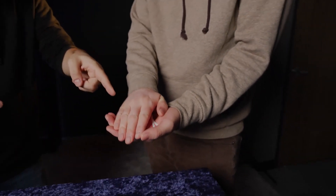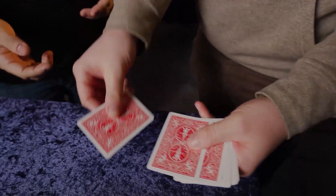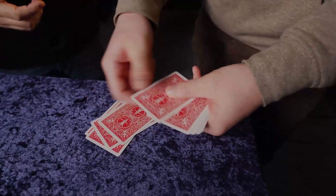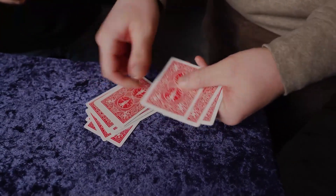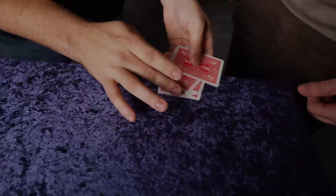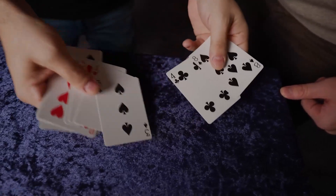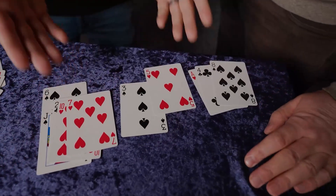Now, if you count the cards you had in your hand, remember you had 10 cards to begin with. You should now have 12. Count. 1, 2, 3, 4, 5, 6, 7, 8, 9, 10, 11, and 12. What were the two cards you were thinking of? 5 of hearts and 3 of spades. Let's see — you could do this yourself. But there it is. The 3 of spades and the 5 of hearts.